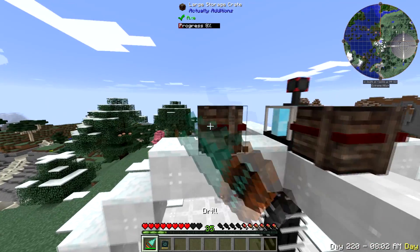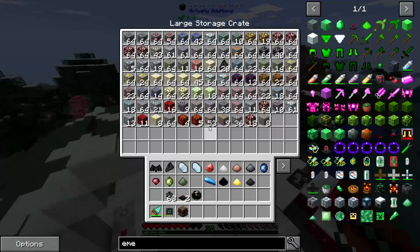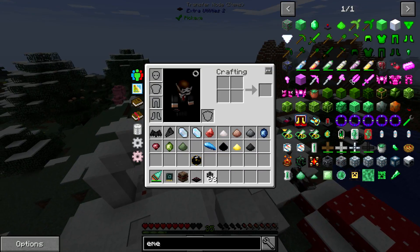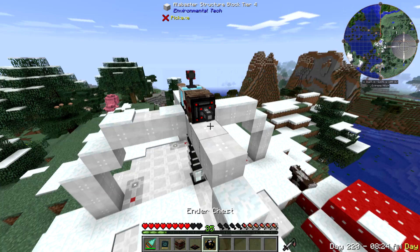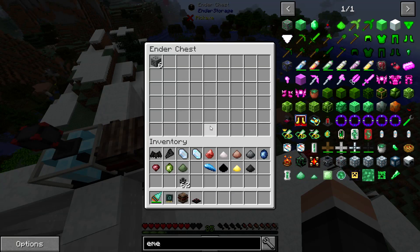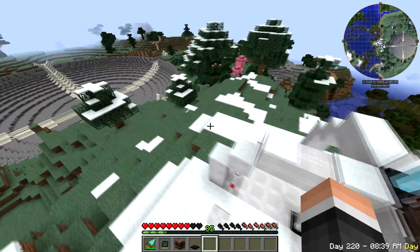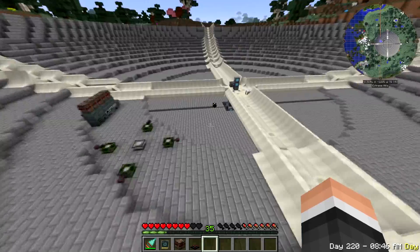Got all these ores in here that gotta go. We're gonna set up transfer and that's gonna start pulling things out. I think it's gonna pull it out quicker than it can put it in, but I'm not in a big rush - as long as it goes, I'm happy. That's pretty much it - that is gonna be sorted now, it's gonna pull everything in, get it processed, and we should be pretty much golden.